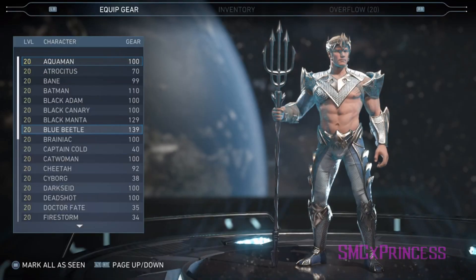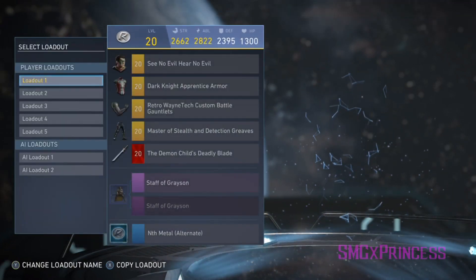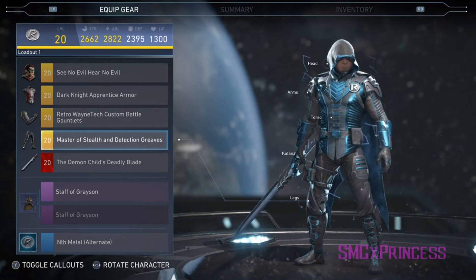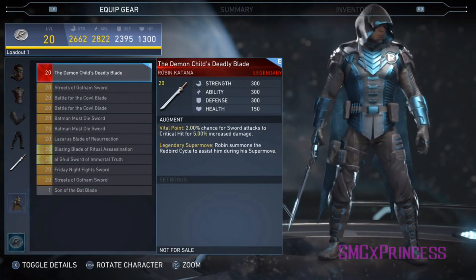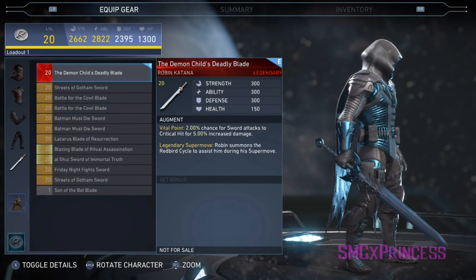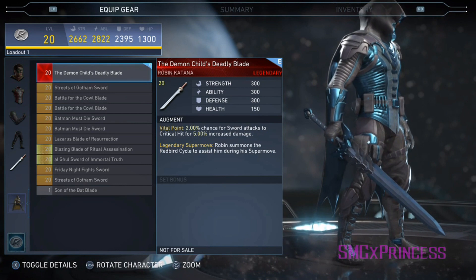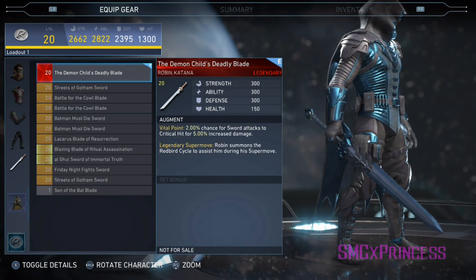So his legendary gear is called The Demon Child's Deadly Blade. His first augment gives him a 2% chance to critically hit for a 5% damage increase. Robin's sword is his everything, so you can imagine how incredibly useful this is because literally all of his attacks are with his sword.